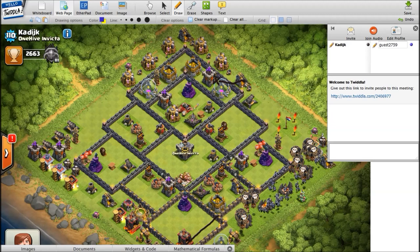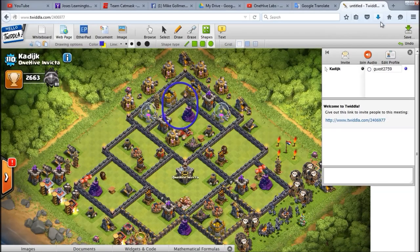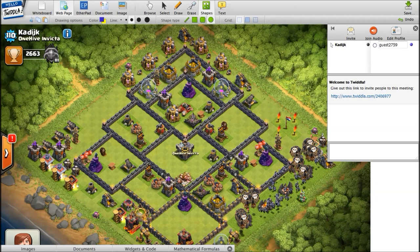With a couple of healers and a rage spell she would take out your queen and basically get all of these defenses for free as well. So when designing the Archer Queen chamber, keep that queen walk in mind and make sure she can't easily get to her. Basically you'd draw a circle right along the edge of that wall — if that wall was a little bit shorter and a queen walk came up in there, as soon as she walks into that circle and the defensive queen takes a shot at her, she's going to lock right onto it.